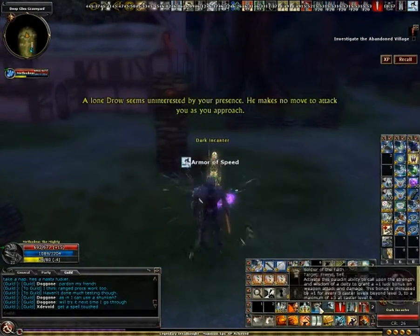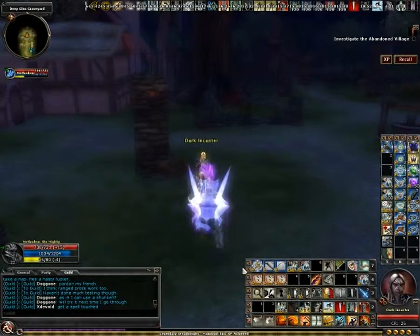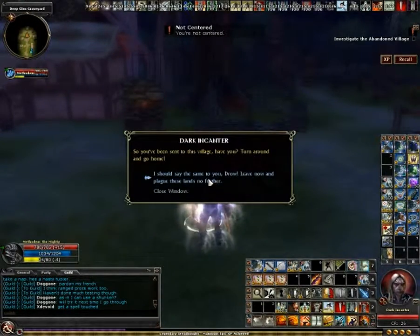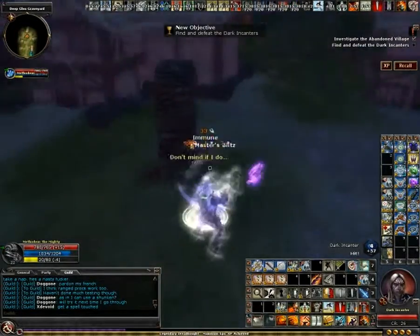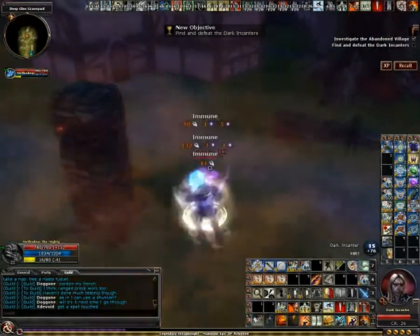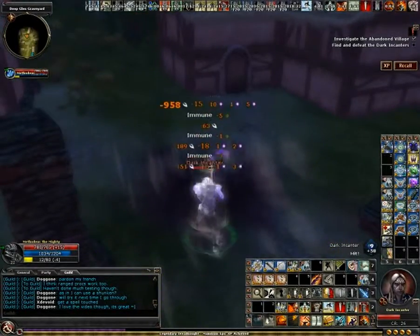This is the first Dark Enchanter that we have to kill. He will become inactive at about 40% of his hit points. There's actually a way to kill him before he reaches the graveyard and raises zombies to fight for him, but the zombies get raised anyway, so it doesn't really matter.